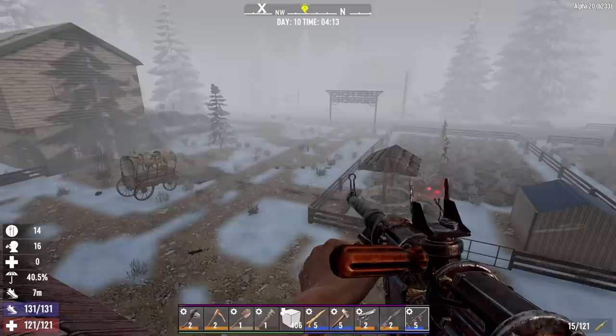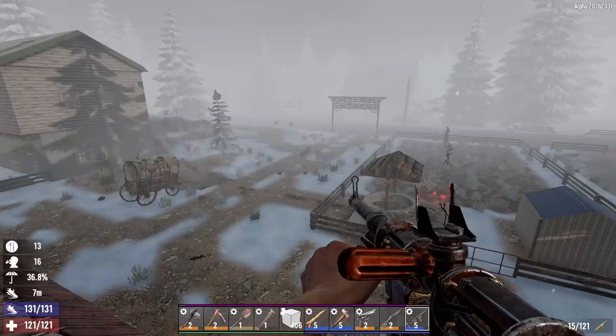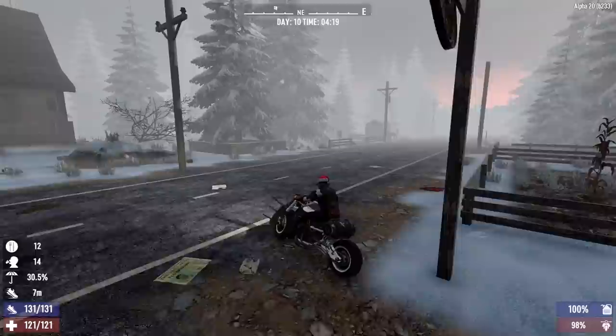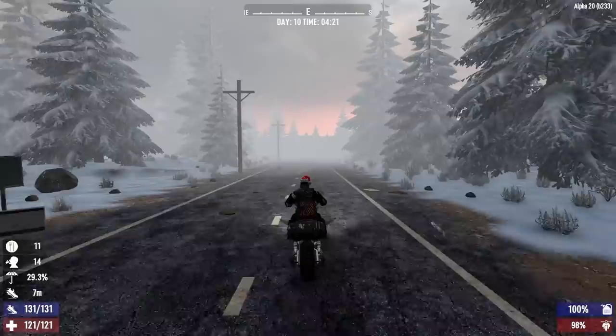Hey, what's up everyone? Glock9 here and welcome back to Ramblin' Man. It is the morning of day 10. Last night I did mark this place on the map with an X, just FYI, because I forgot to show that in the last episode. I also did grab the weapons bag out of the well. There was only a few rounds of ammo in there though, so nothing big. Now, this morning we are headed east, back to Genstown to grab our workbench and our forge. I want to move them to this town.